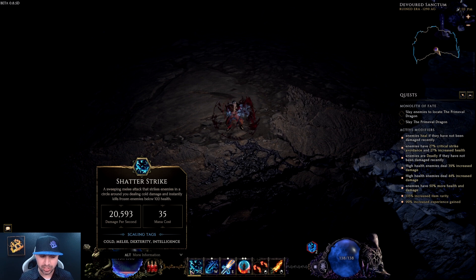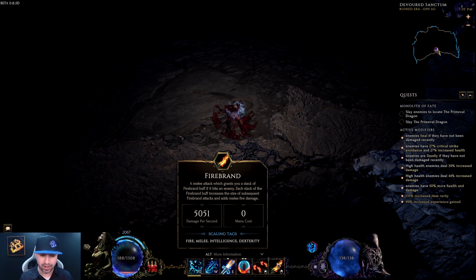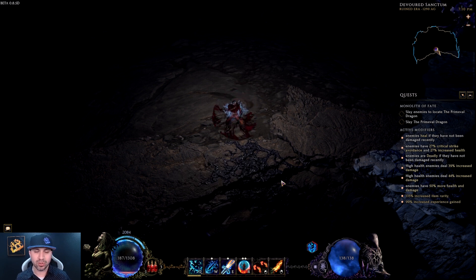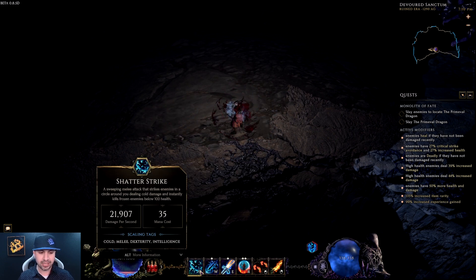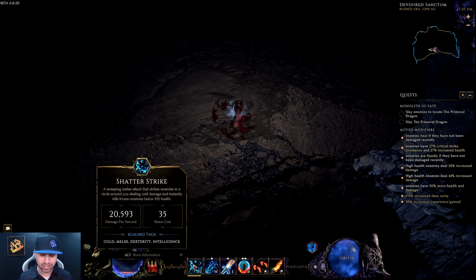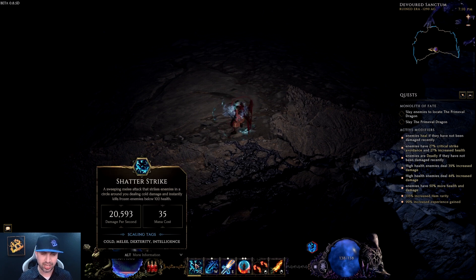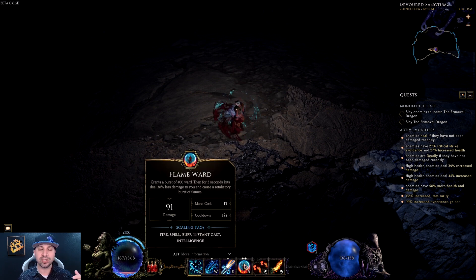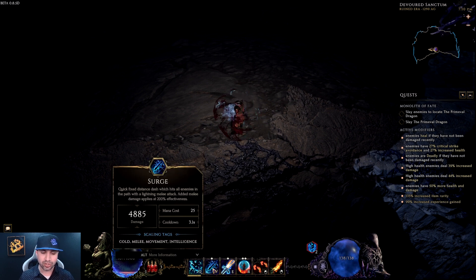Starting off with some gameplay. The skills I'm going to be using are Shatter Strike, Surge, Enchant Weapon, Flame Ward, and Firebrand. If you are new to this build or Shatter Strike in general, it's pretty simple. Once you hit an enemy with Firebrand three times, that's going to give your Shatter Strike skill a guaranteed crit. For normal packs of enemies you don't even need to do that, but for larger enemies you'll use Firebrand in conjunction with Shatter Strike. Flame Ward is going to be auto-triggered anytime you're stunned, giving you two different charges for survivability. And Surge is your movement skill.